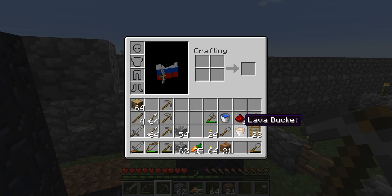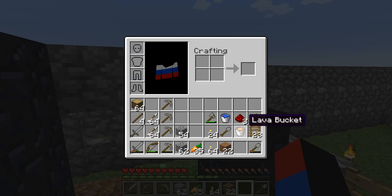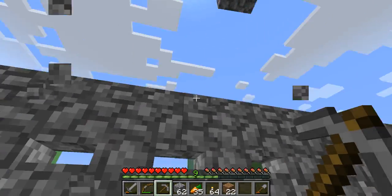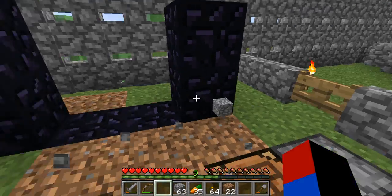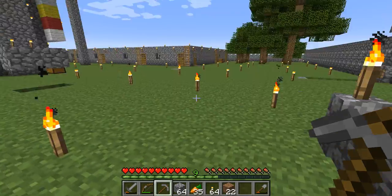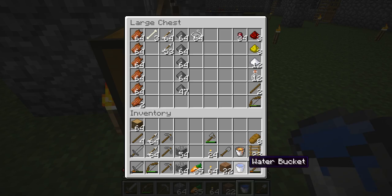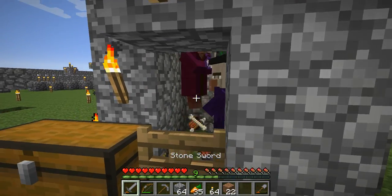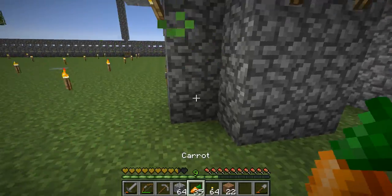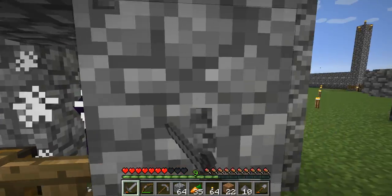We need three more obsidian blocks and we only have one lava bucket left. We have three more redstone left so technically we can use the rest of the redstone to finish the portal, but on the other hand I don't really want to waste redstone. I'm really low on redstone and I do want to get that AFK automatic cobblestone generator going, so I want to hold back on the redstone. Oh, here's a witch - that's very helpful, let's hope it drops some redstone.